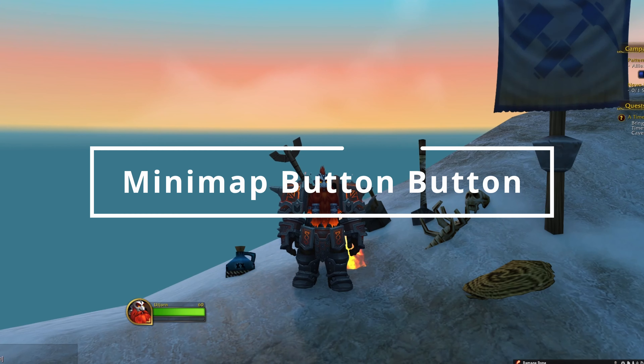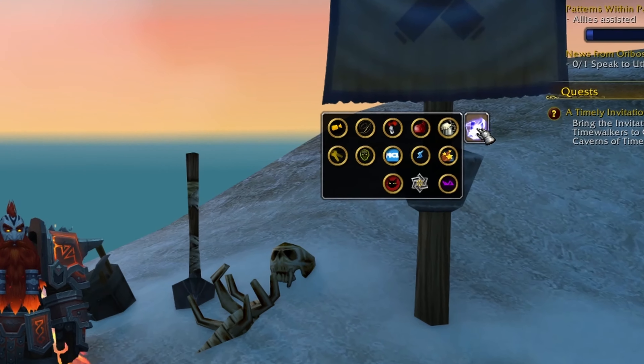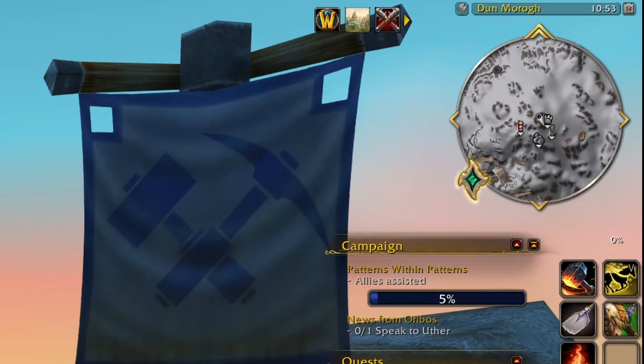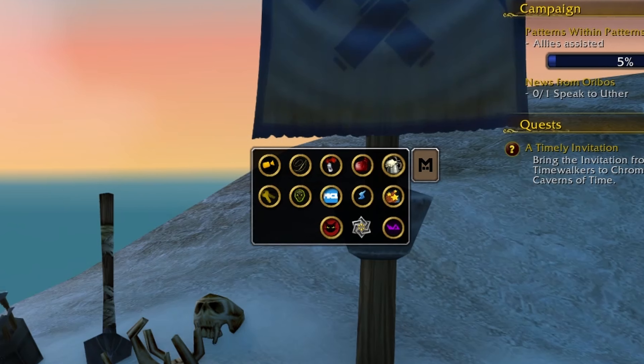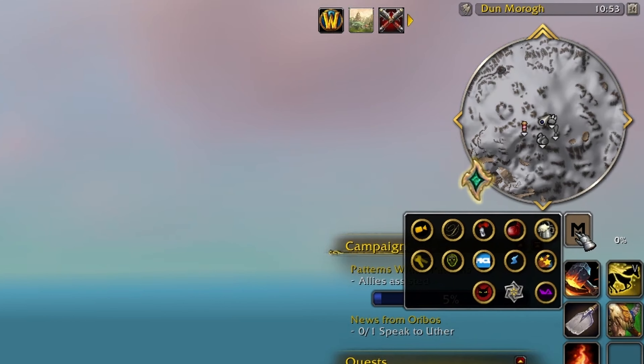And finally, the last add-on is Minimap Button Button. It is the simplest and most beautiful add-on on this list. Minimap Button Button adds a Minimap Button Button — it simply removes all those annoying buttons on your minimap and stores them in a small movable folder that you can place anywhere on your screen. When you click it, it conveniently opens any of your add-on settings with the minimap button, saving you from having that massive ring around your minimap.